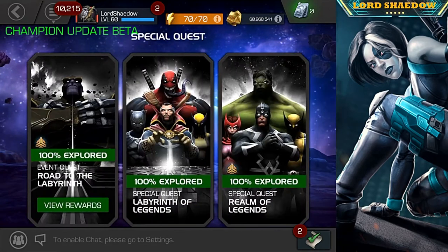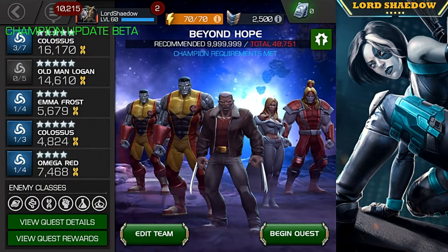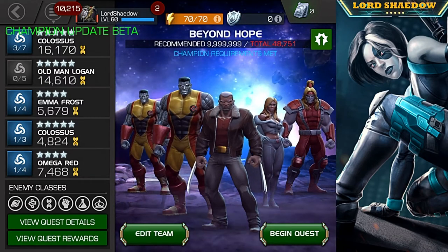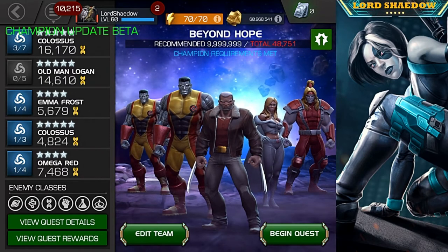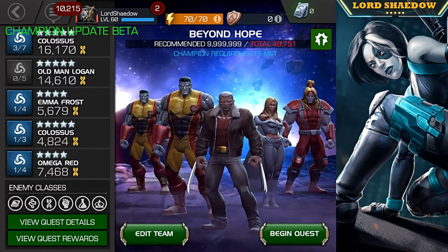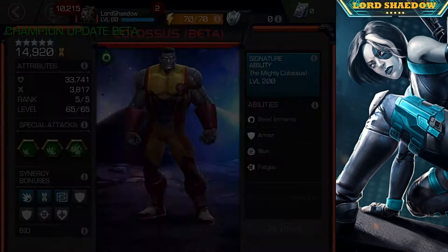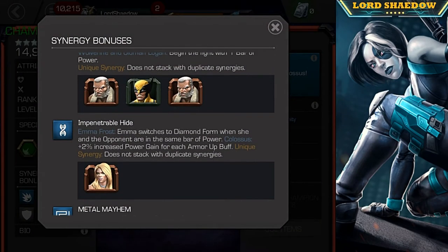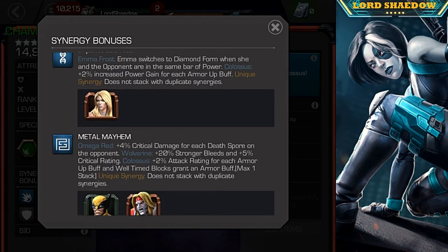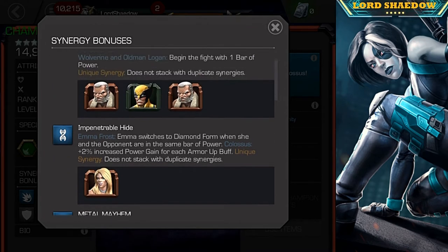We're not going to test without synergies — go to the stream for that. Here's the team I went in with. Colossus is on here twice, which you won't be able to do once it's updated. He has the Fastball Special active, the Emma Frost Impenetrable Hide synergy — very nice, it gives him increased power gain for each armor buff — and the Omega Red synergy, which gives attack rating for every armor up buff, plus an armor up buff on every parry.